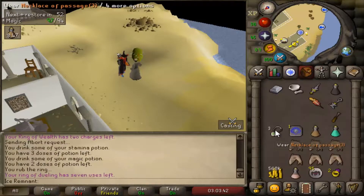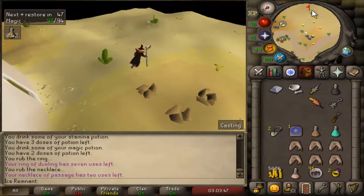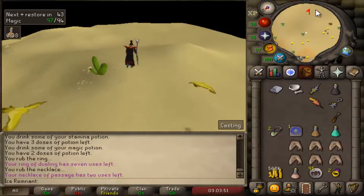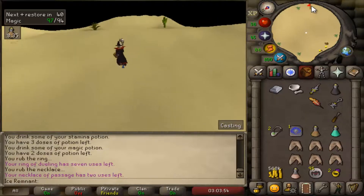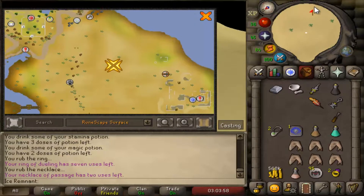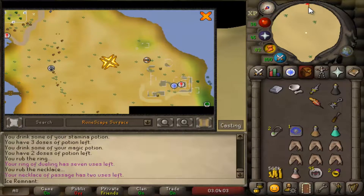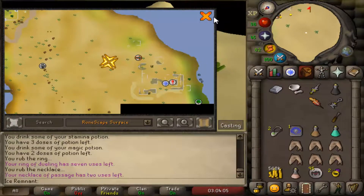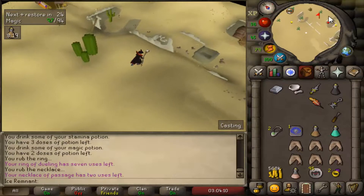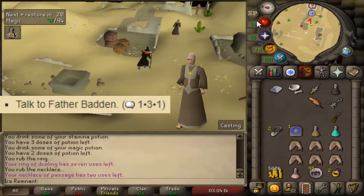Use the Necklace of Passage to Eagle's Eyrie and run to the Ruins of Foser. Talk to Father Badnam with options 1-3-1.